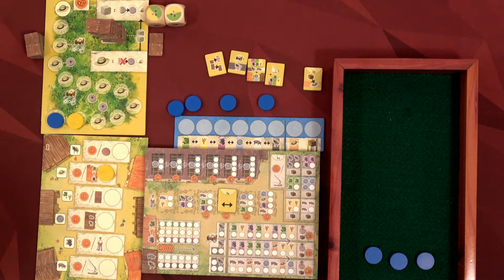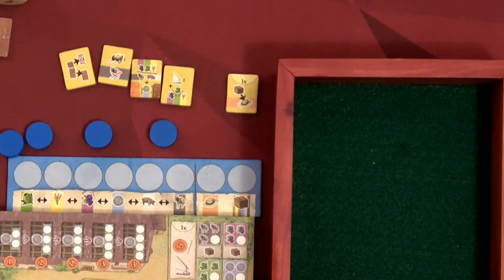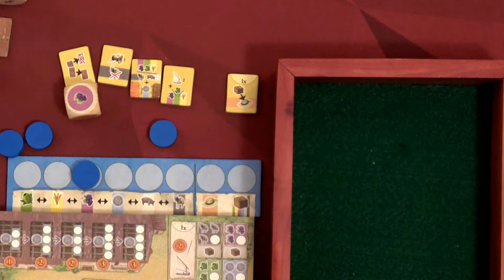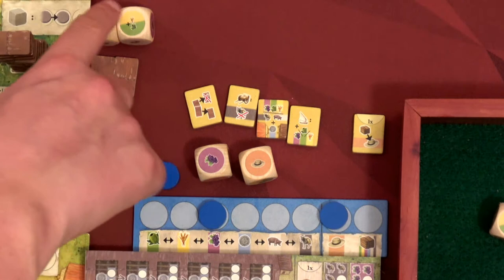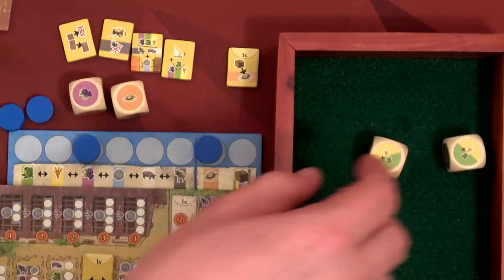But if I finish the track before the AI I get victory points for the difference — a great way to score big, though it's partly luck. Round two: roll the dice. We got a hat — I'm definitely giving that to the AI so he won't go up on the siesta track this round. I'll grab a grape and put it on the board. Re-rolling three dice, I think I'll take one of the hats and place it to prevent the AI from advancing.